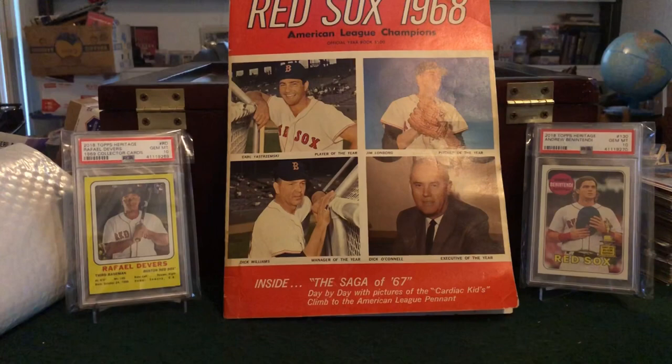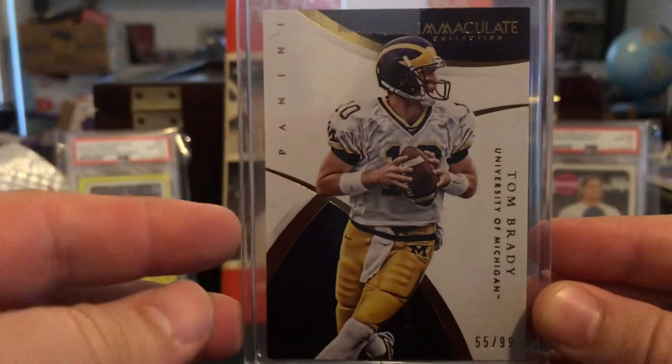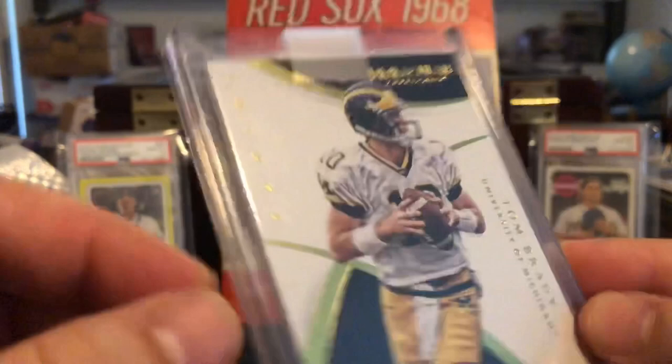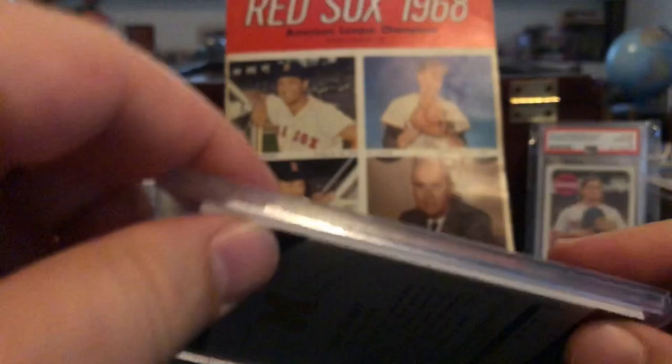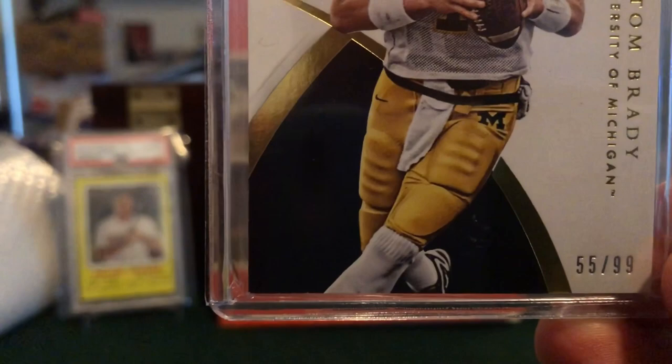I actually have a pile of slab candidates here to the side, mainly vintage, which we'll quickly go over. But I've got this Brady Immaculate out of 99 that I'm still unsure whether or not to send. The corners up top are great — this is a super thick card, probably equal to five or six regular cards. The problem is the bottom left-hand corner is just a tad bit soft, so I don't think it's coming back a 10. Why send this off if it's not going to at least be considered as a 10? It's still up in the air — it's on the bubble.